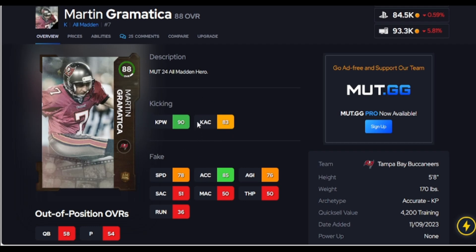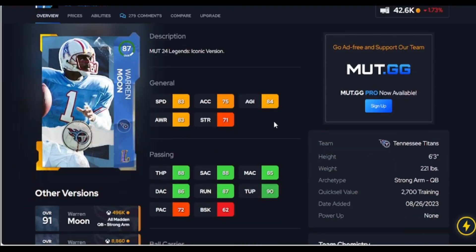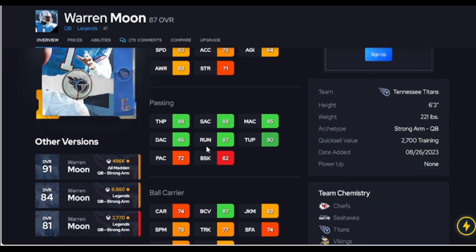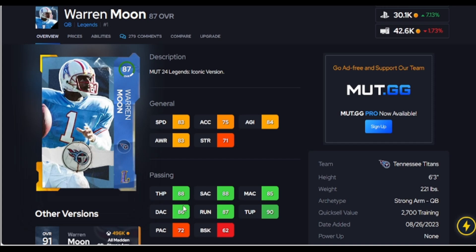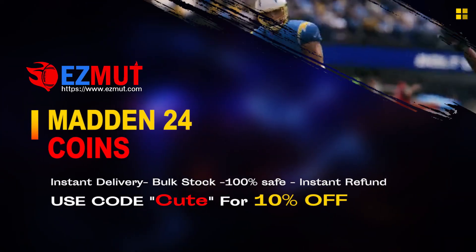Warren Moon is the best budget quarterback because he hits the short, medium, and deep accuracy thresholds — you've got to hit those. For 28k, he's the cheapest quarterback that gets those thresholds with Gunslinger. So if you're asking who's the best value at quarterback, he doesn't have all the abilities of course, but the cheapest guy with Gunslinger and thresholds is Warren Moon, easy.